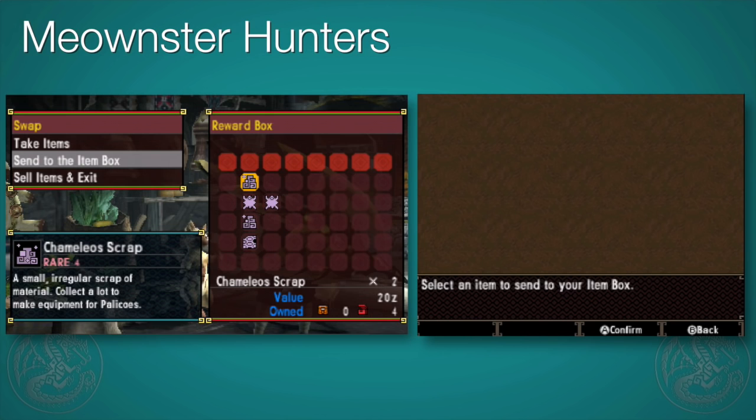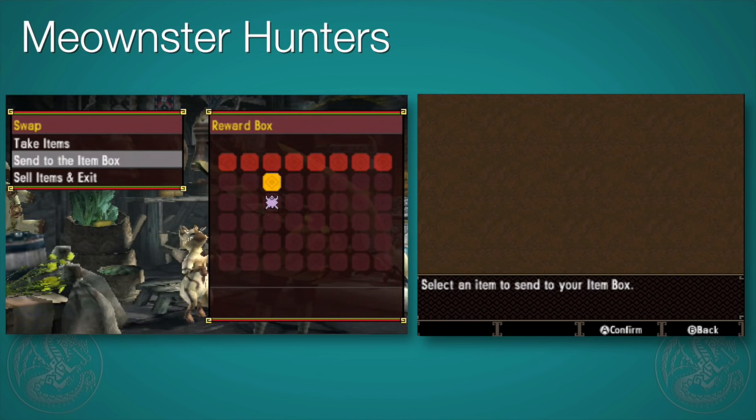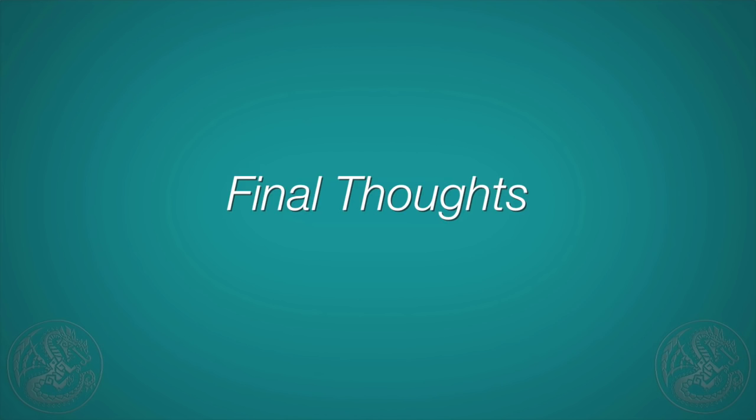Let's see what we got: a scrap, two scraps, not bad. We got a hide, another hide, some more scraps, and even a webbing as well. Again, these would all be double parts if you had used Assist cats. And that pretty much covers Meownster Hunters. I hope you guys enjoyed this tutorial. Definitely use it — if you're in village, even if you don't play as a cat, just having your two Palicos geared out in awesome gear will definitely make hunts go faster and more fun. Some of the items from those rare finds are pretty cool as well. Please like the video if you liked it, let us know in the comments if you have any other advice, and subscribe if you haven't already. Until next time, happy hunting!